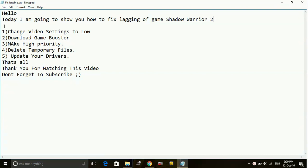Number one: change the video settings to low. Just go to the options of the game and in video settings change everything to low, including the player detail level, environment quality, resolution, and everything to low. Once you play it in low graphics, it will surely work without lagging and stuttering.